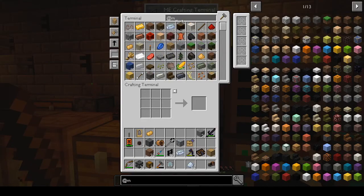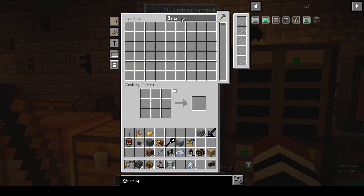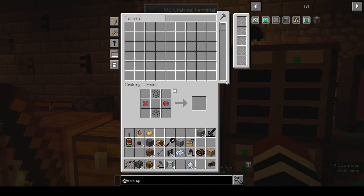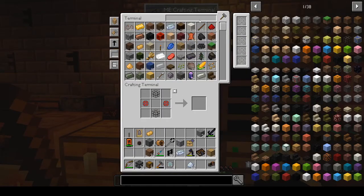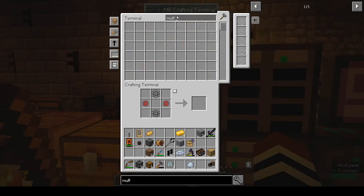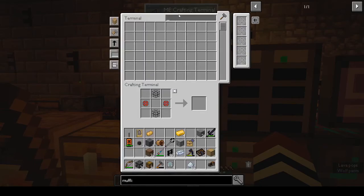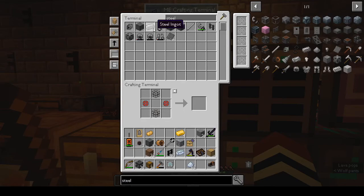For the energy upgrade we need gold dust — we don't have any, so we'll need to make some. Just need four of those. For the muffling upgrade we need wool and steel dust. We have blocks of steel so we're okay for now, but we'll need to make more steel soon.